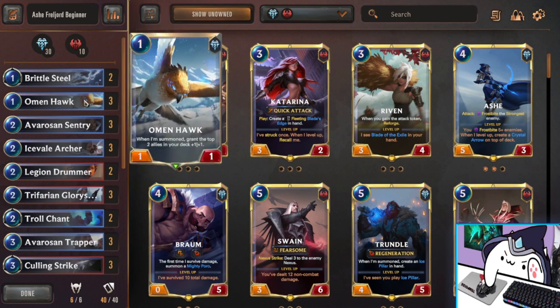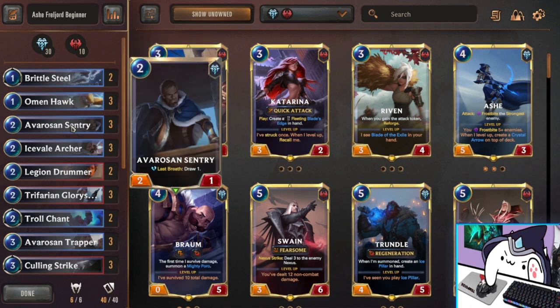For now, we're rocking Double Brittle Steel because it's a really good Frostbite. We're playing a lot of Frostbite synergy stuff because this helps level up Ashe, and she is one of your win conditions. Next, we have Omenhawk as our first unit — one mana 1/1, one of the best 1-drops in the game. You always have good targets on top of your deck, and you get value throughout the game while playing Omenhawks. It's really cool when they stack. Next, we have Avarosian Sentry — a 2-mana 2/1 with a really good draw effect. He has enough attack to deal with most things early, and the extra draws go a long way since this deck can sometimes run out of steam.